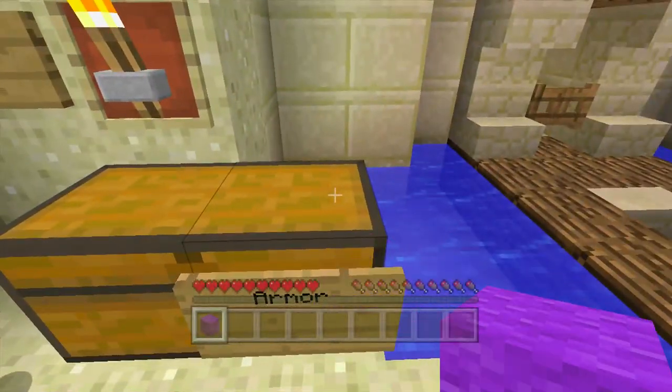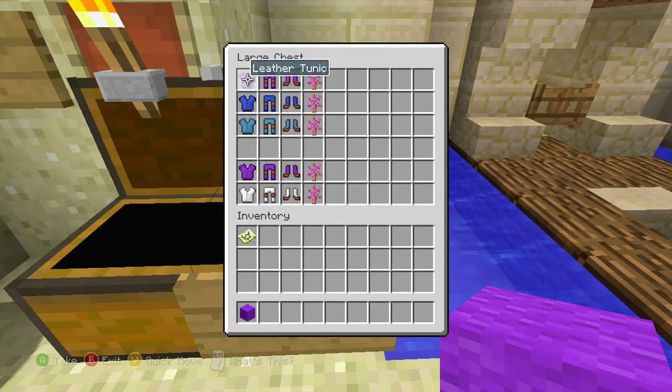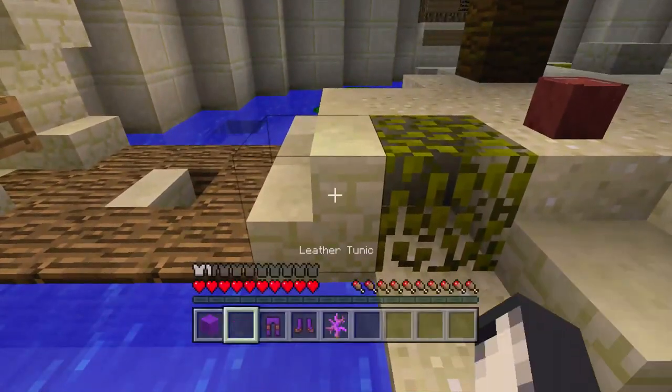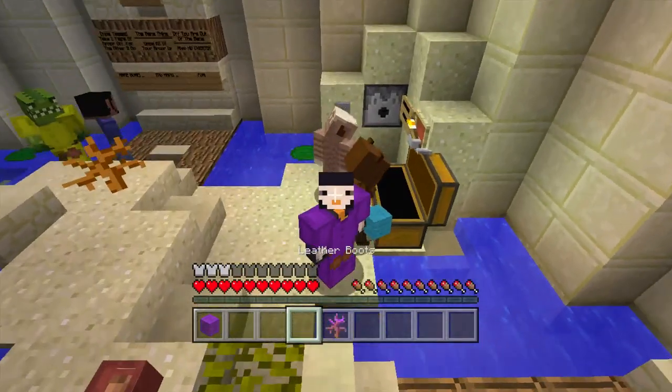It doesn't really matter, this will just determine what color I am. Oh, I'm purple! I'm very smart today if I can get in this chest. I'm going to take one of those as well and queue up my armor. There we go, I'm all set to go.